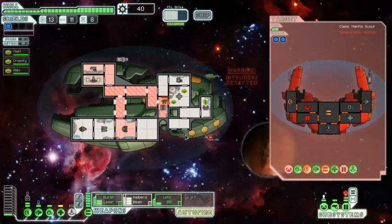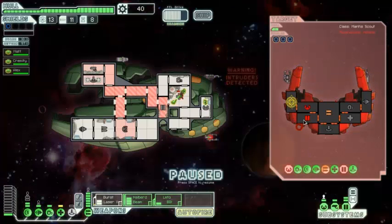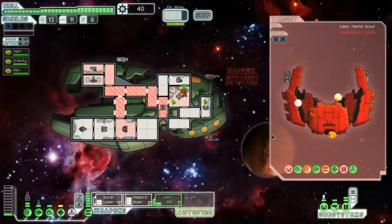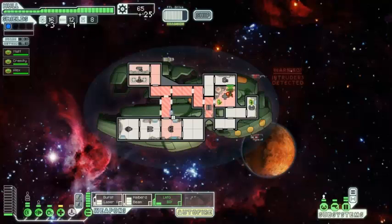Everything's charged again. They can't dodge, which makes them easy pickings. Finishing off the mantis — pretty straightforward. The ship explodes, yielding three fuel, a missile, and 25 scrap.